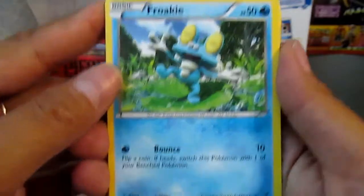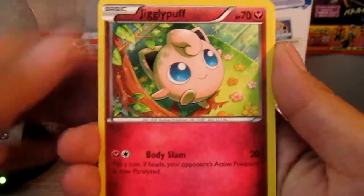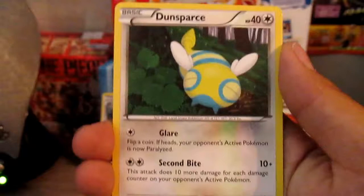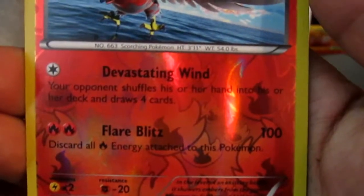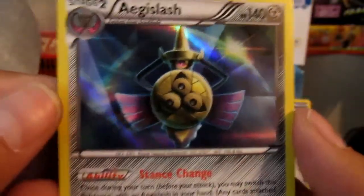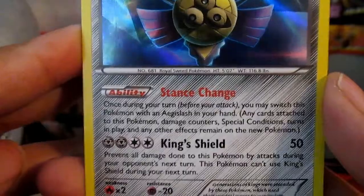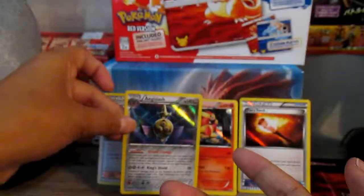Alright. First up we got a Froakie, a Sandile, Diglett, Jigglypuff, Showder, Braxton, Evo Soda, Dunsparce. Our reverse is Talonflame, which is a rare. Not too bad. You can see Devastating Wind and Flare Blitz. And our rare is Aegislash. Wow, that's sick. Not too shabby. We got Stance Change and King Shield, and its HP is 140. Interesting.